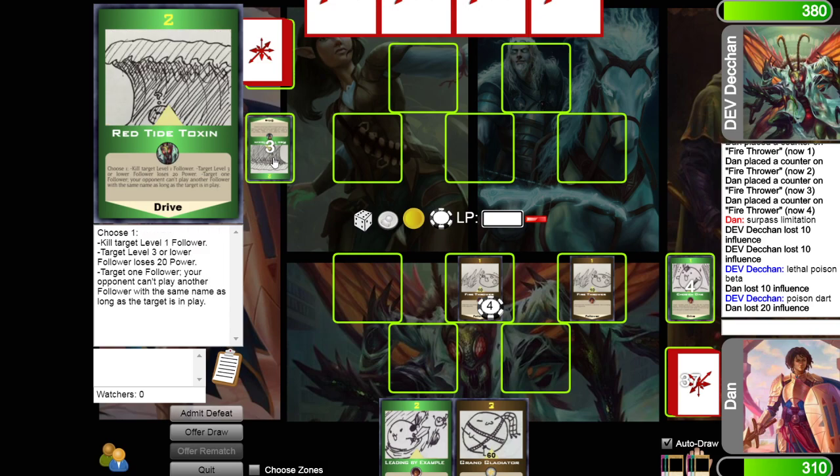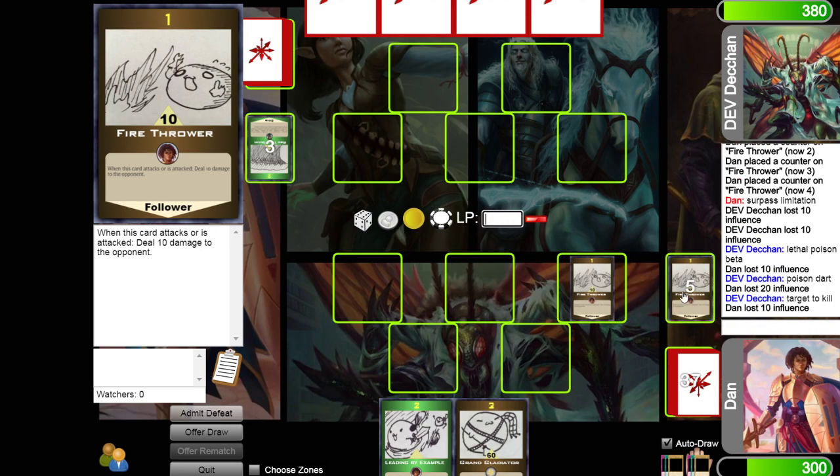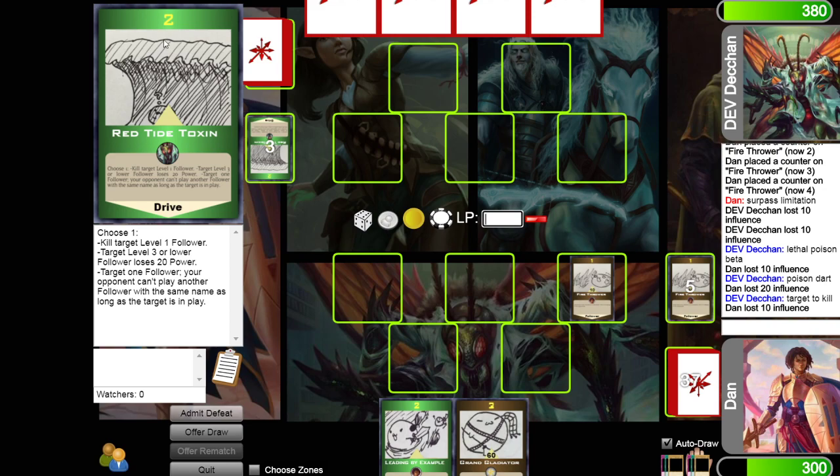It looks like he's using Red Tide Toxin. Choose one: kill a target level 1 follower, or target a level 3 or lower follower loses 20 power, or target one follower and your opponent can't play another one with the same name. He chooses to kill, so it goes to the fallen area and I take 10 more because I lost a level 1 follower. You always lose influence if your followers die, but only if your followers die — he doesn't have to lose 20 for using Red Tide Toxin.